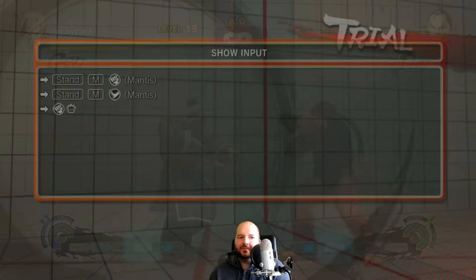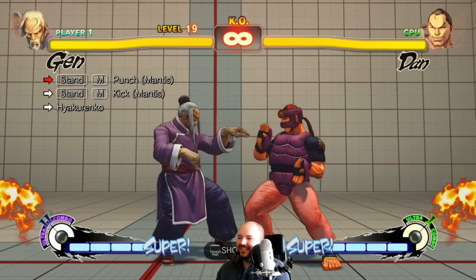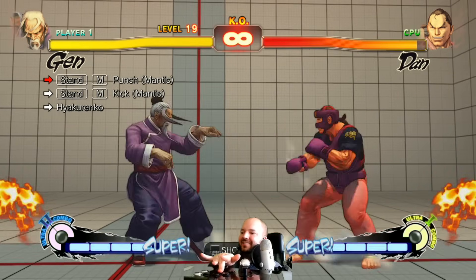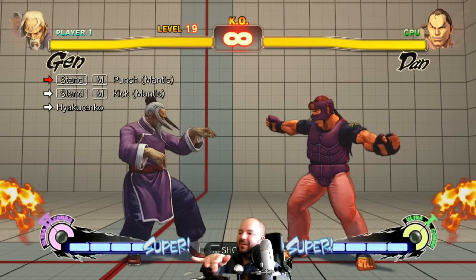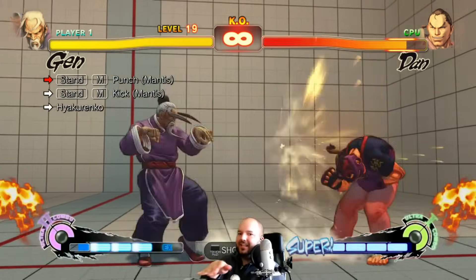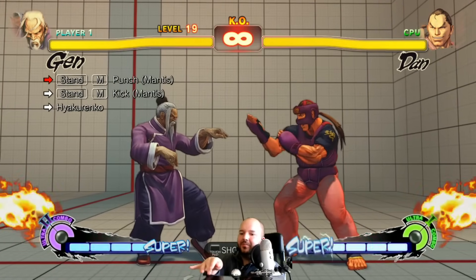Stand medium, stand medium, 100 hand slap — they actually want you to do stand medium kick into 100 hand slap. To illustrate how I'm doing this: I do medium kick slide to medium punch, slide slide to light, and then back to heavy. That's the only good way to get that. And the game actually expects you to do this combo.